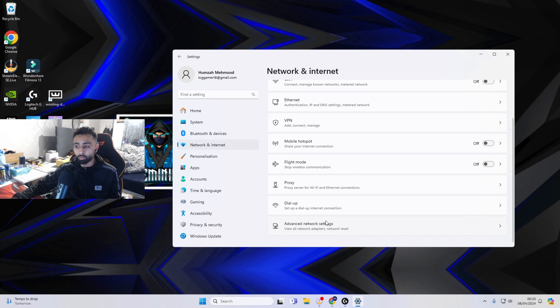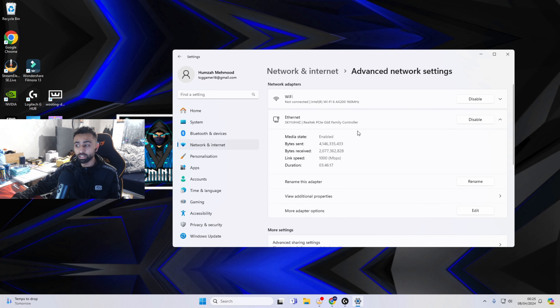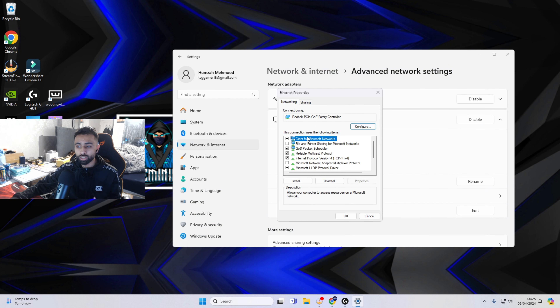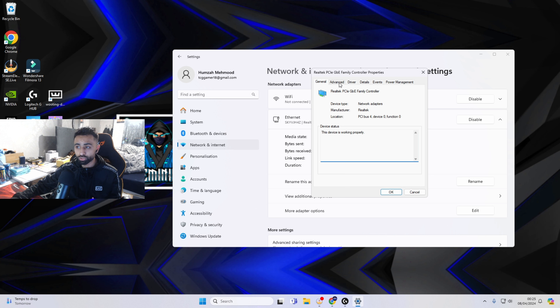The next method is based completely around your Wi-Fi and your network. Head over to Windows Settings, scroll down to Network and Internet, then go to Advanced Network Settings. Click onto whichever connection you're using — I'm personally using Ethernet so I'll click that. If you're using Wi-Fi, click your Wi-Fi. After you've done that, go into More Adapter Options and click Edit.